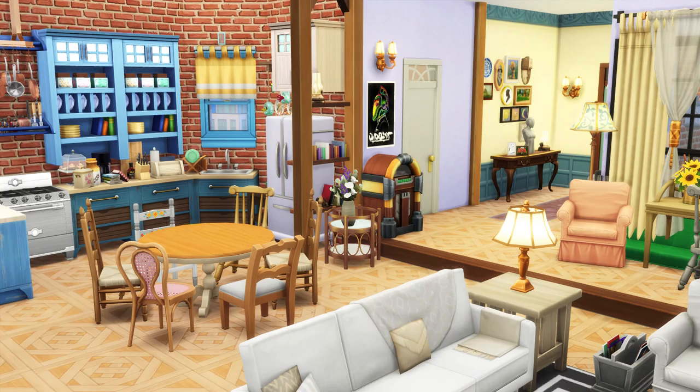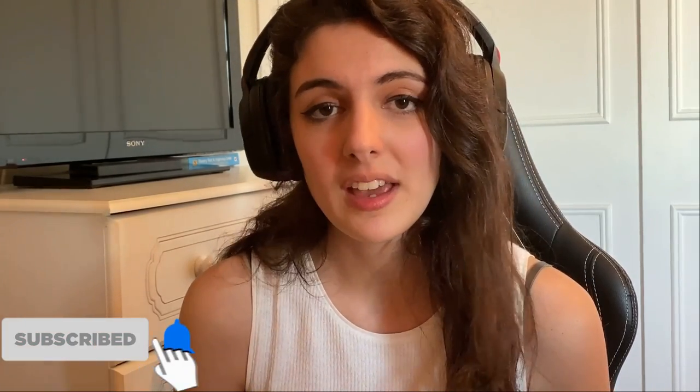Adding just some last little clutter bits to the room - bits I think Rachel would have. This pretty much sums up the build - this is my Friends apartment build in Sims 4. I hope you lot love it as much as I love it. I'm really really impressed with it. I sometimes question my building abilities, especially ones where you have to copy reference images - the Friends apartment is very precise, very exact, it's an iconic apartment, so I was quite stressed thinking I wouldn't be able to make it look good. But I am really happy with how it turned out. If you enjoyed the video, give it a like, pop a comment below, and hit that subscribe button. Take care, have a lovely rest of your day and I'll see you next time!